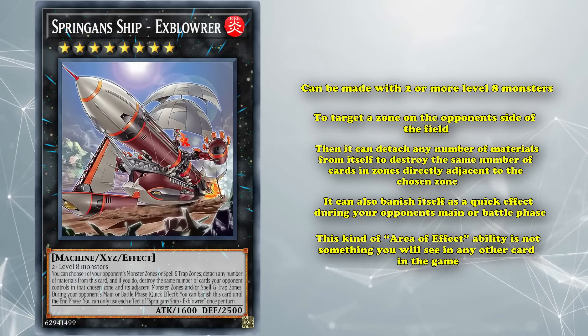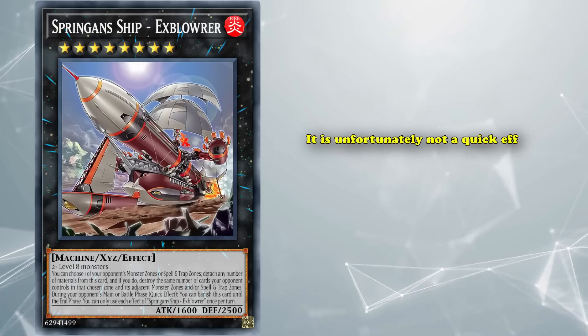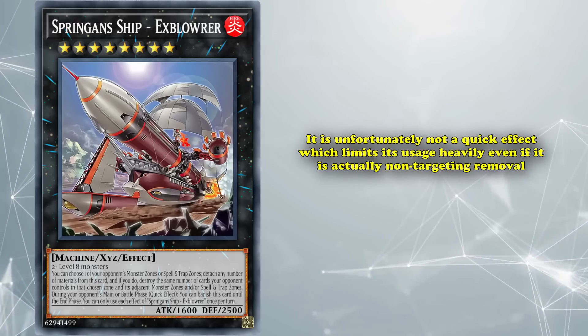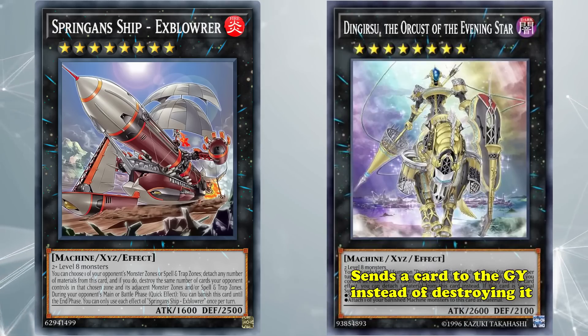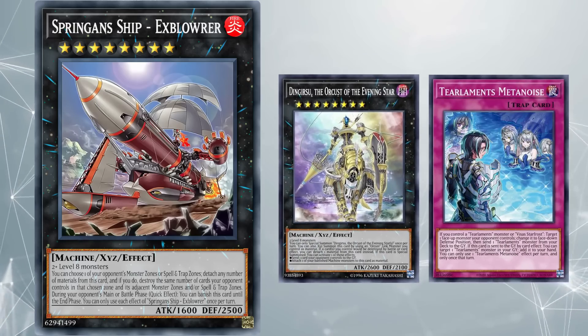It's unfortunately not a quick effect, which limits its usage heavily, even if it is actually non-targeting removal. While you would go into this as your rank 8 to deal with threats, when Dingirsu exists — which sends a card to the graveyard instead of destroying it, a much better kind of removal — and plays much better into interruptions due to being an on-summon effect.